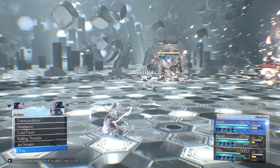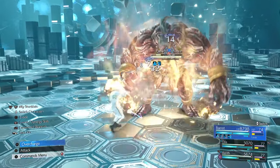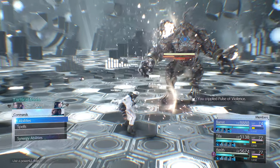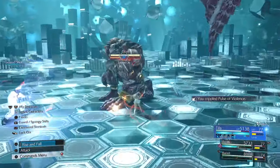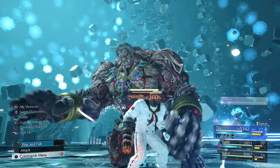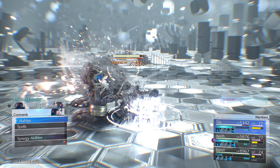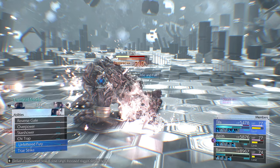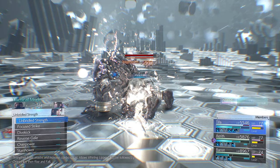Give Aerith extra magic damage with Transcendence. Titan's Pulse of Violence gets crippled, meaning his Pulse of Defiance is about to disappear. Once Pulse of Defiance is gone, use Focus Shot — gives an incredible amount of stagger — and have Tifa wreck him. Sonic Boom does extra damage because it's wind elemental. True Strike, Rise and Fall, another True Strike, Omni Strike — he's dead. Just Unbridled Strength back up and auto attack. He's so dead.